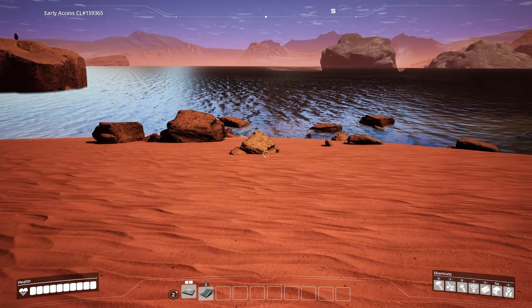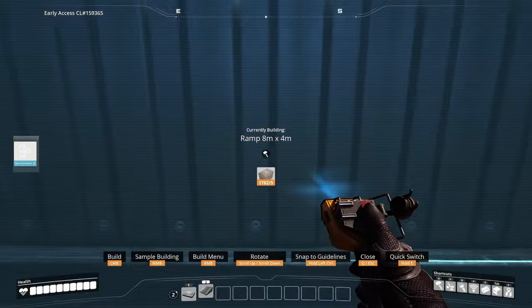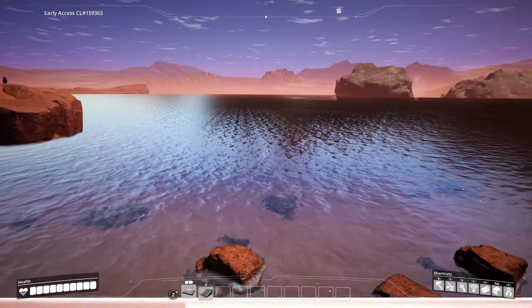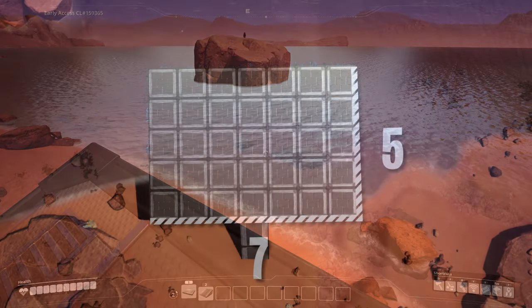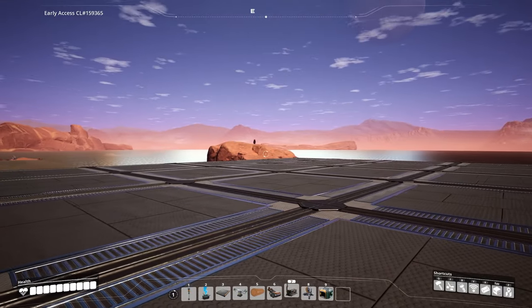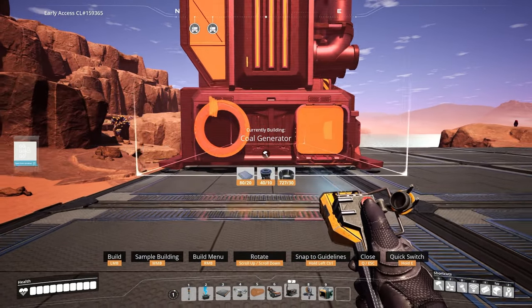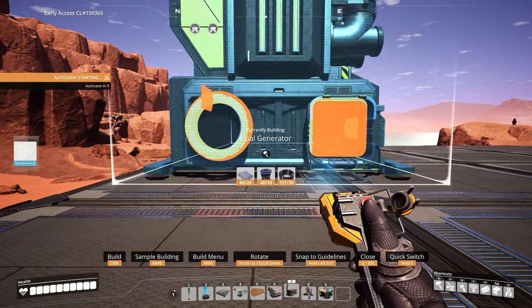Now we can actually start building. First, go ahead and place a couple ramps up just like this, and then once you're done with that, on top of these ramps place a 5x7 platform. Now we can begin placing coal generators - get out your coal generator and place them on the very edge of this platform.